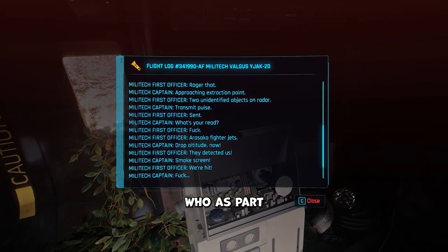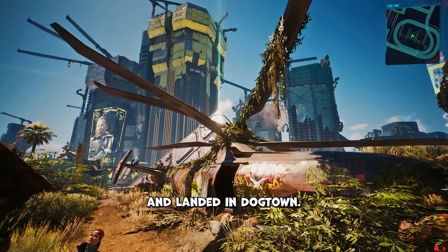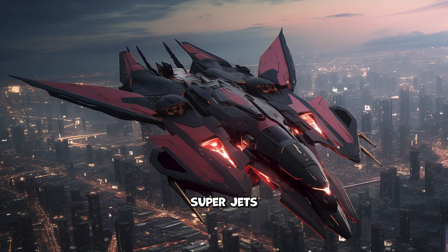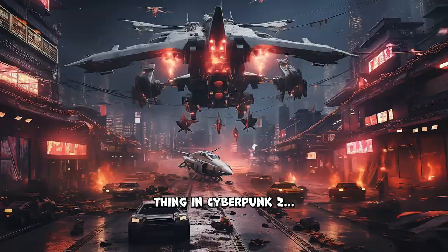The helicopter belonged to Militech, who as part of a failed rescue operation was shot down by Arasaka fighter jets and landed in Dogtown. Rest in peace — but the idea that both Arasaka and Militech have highly advanced super jets is a pretty damn cool mental image. Please let that be a thing in Cyberpunk 2.